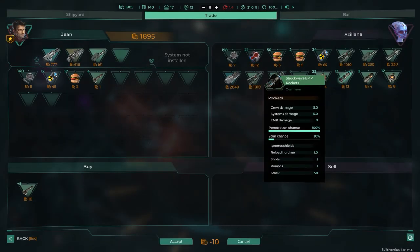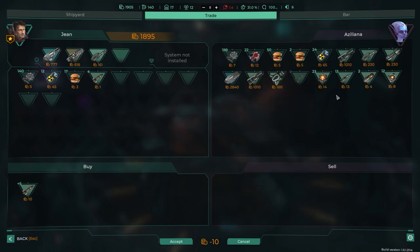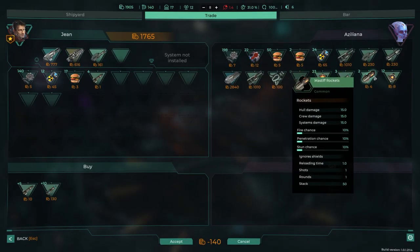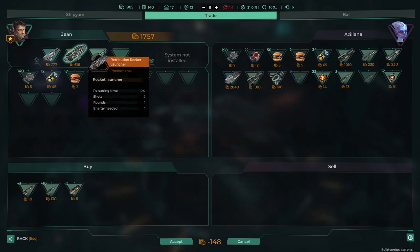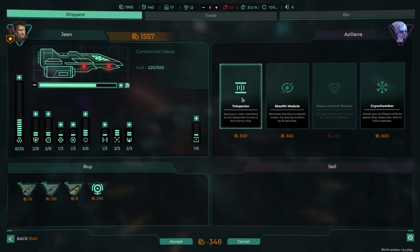Shockwave MP rockets — oh yeah, you can load different rockets into the system. Mining cutter is a thousand, can't afford that. I grab 10 shockwave MPs and then mastiff rockets with hull damage 15, crew damage 15, system 15 — they're just better than the basic ones. We'll buy all of them. Now we have an assortment of missiles for the retribution rocket launcher.